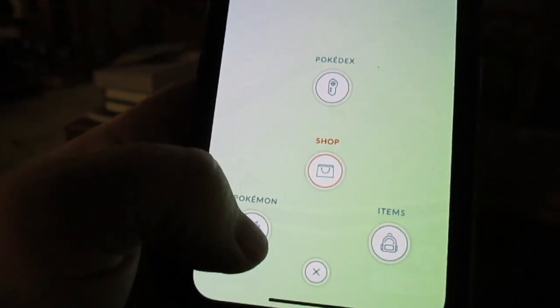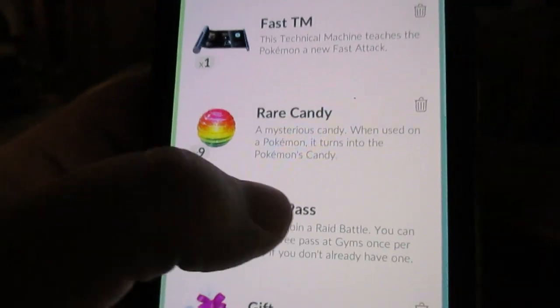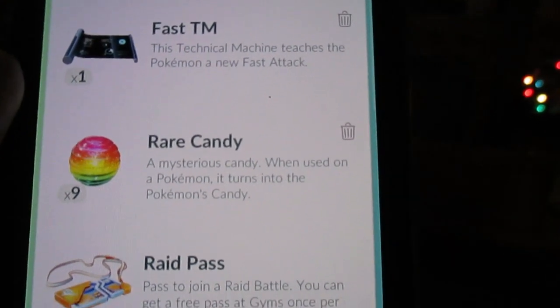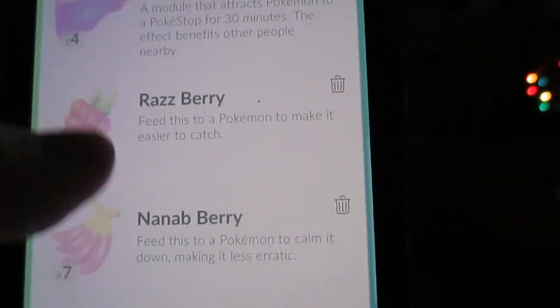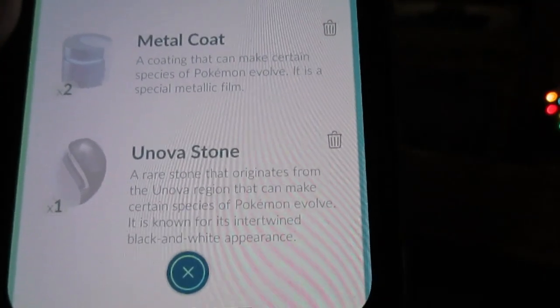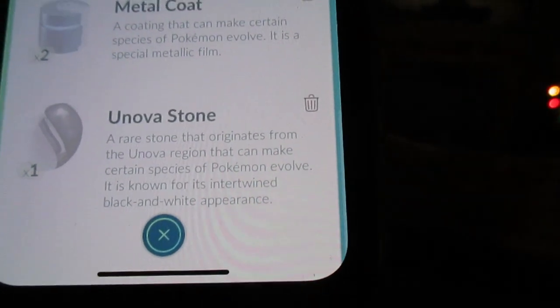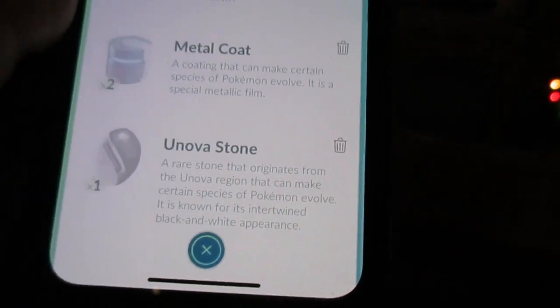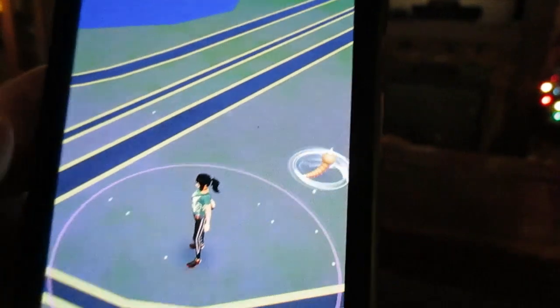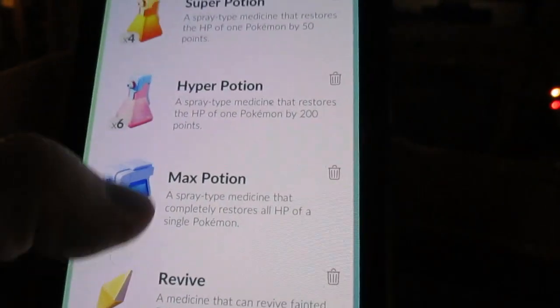So you go over here to the items - rare candy: a mysterious candy when used on a Pokémon it turns into that Pokémon's candy. And of course 20 Ultra Balls, the best ones. Unova Stone - a rare stone that originates from the Unova region that can make certain species of Pokémon evolve, known for its intertwined black and white appearance. So I have to find out if I have the right Pokémon to use that on - probably not yet.